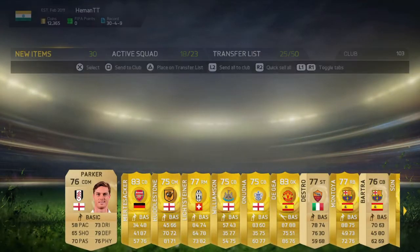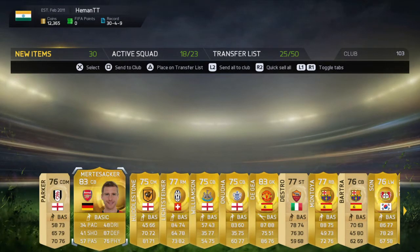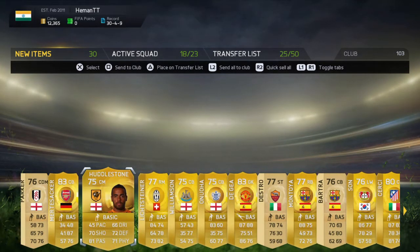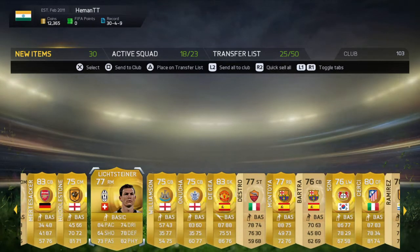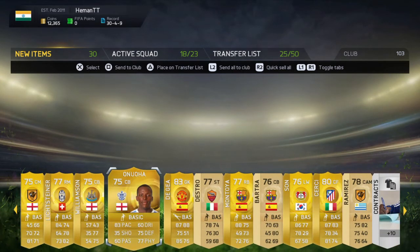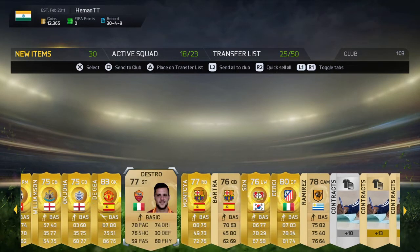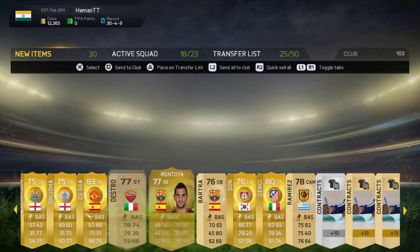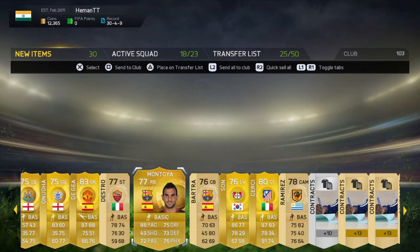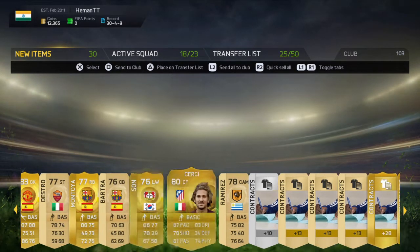Mertesacker. We've got Parker, Mertesacker, Huddleston, mostly from Barclays Premier League, plus Llorente from Juventus. Williamson, Onuha, De Gea — that's a good player. Destro, Montoya, Batra Sun, and Sassy.